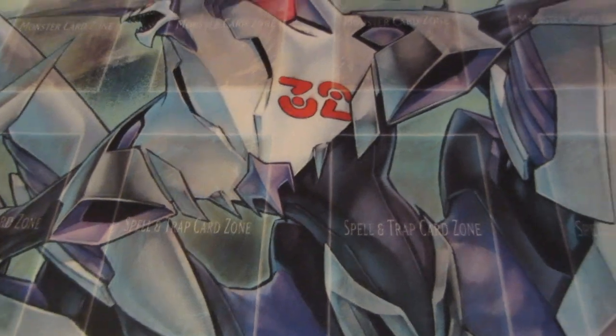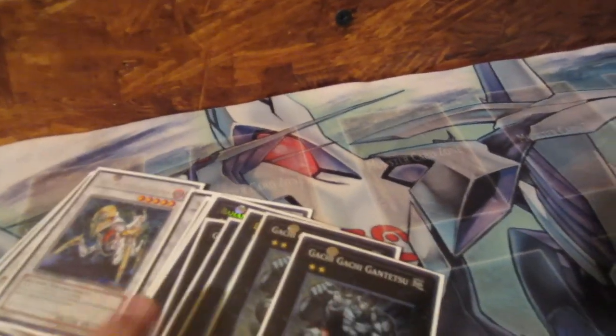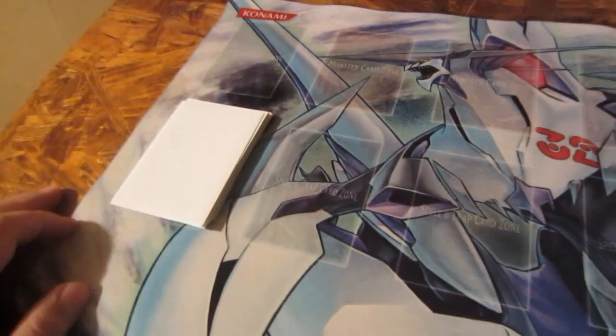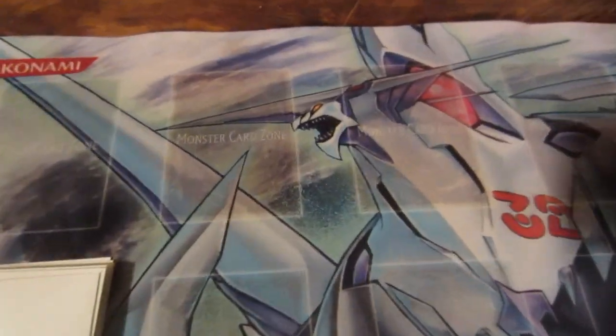You don't have to have an extra deck. Those extra decks require fusions, exceeds, or synchros. A synchro is white, an exceed is black, and a fusion is purple. You can only use 15 cards in your extra deck, and those are monsters you will summon from the extra deck by other means.